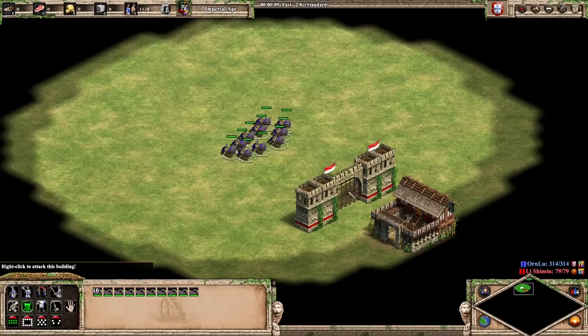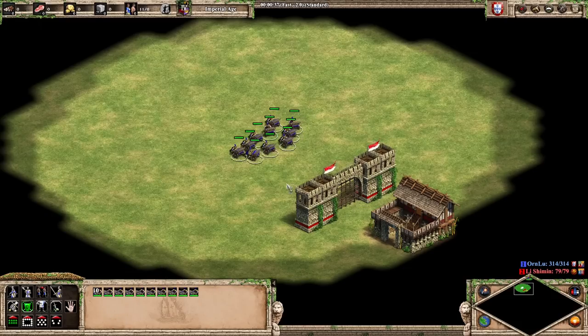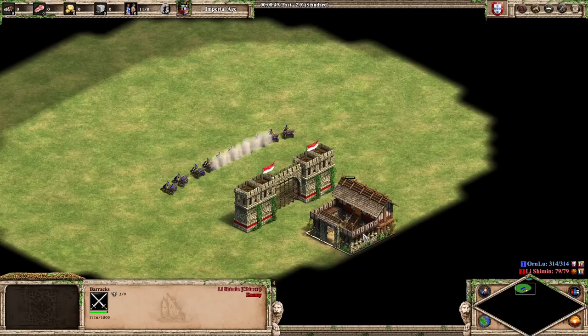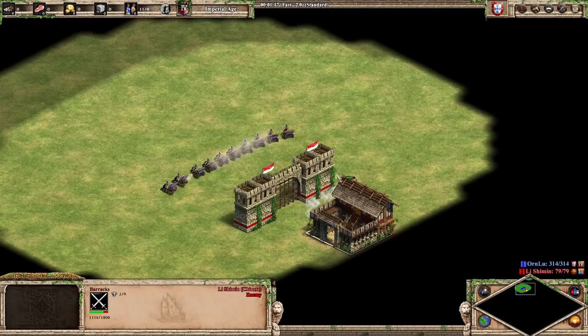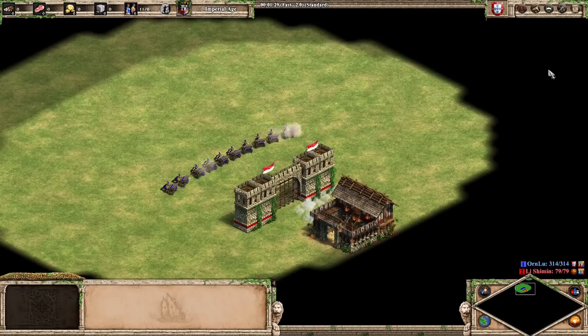If you look at buildings, this should be a big change from the previous patch - but actually it should be exactly the same. If you're worried about getting castle-drop organ-gunned on Arena, as you can see here, they're still barely scratching this gate, and they definitely shouldn't be doing any better versus a barracks. Very, very low damage versus buildings. It's not completely hopeless, but this is 10 organ guns thwacking away at a barracks and it's going to take a good long while to go down. So monks with redemption, mangonels, and buildings are going to be your best bet against the new organ guns.